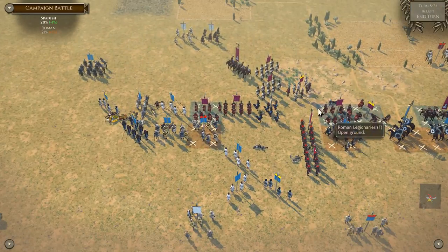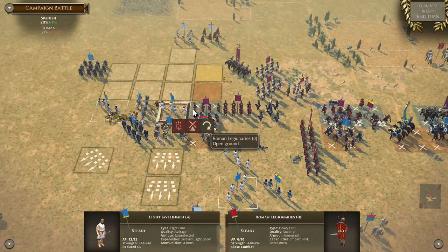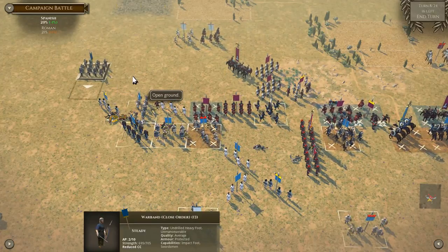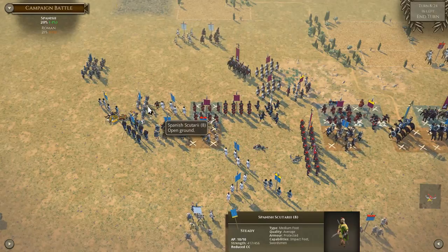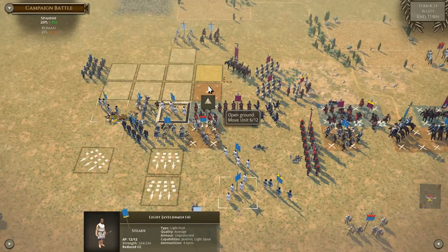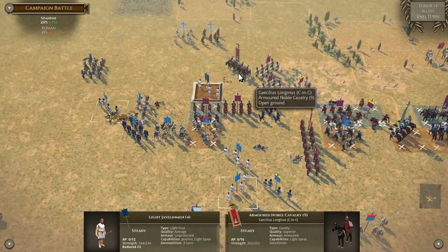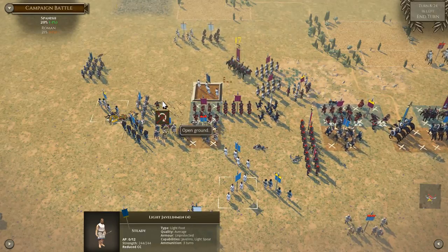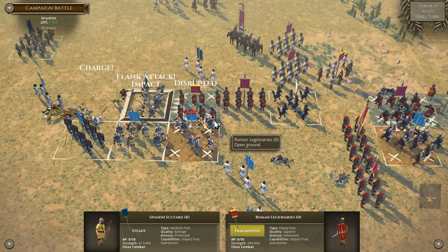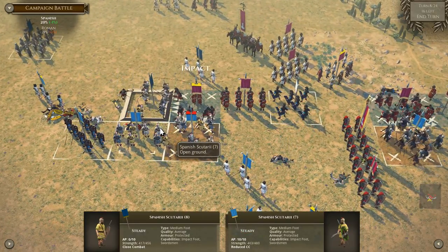All right, it's our turn, boys and girls. First things first, I think I definitely want to start moving this warband over here to start moving towards the enemy. We definitely want to hit these Romans. I was hoping to hit them on the flank, so I'm going to try to move this missile unit up. I'm going to go ahead and throw some missiles at Casselis Longinus, and we're going to do an impact flank charge here on the Romans. Disrupt it — that's a pretty good start.